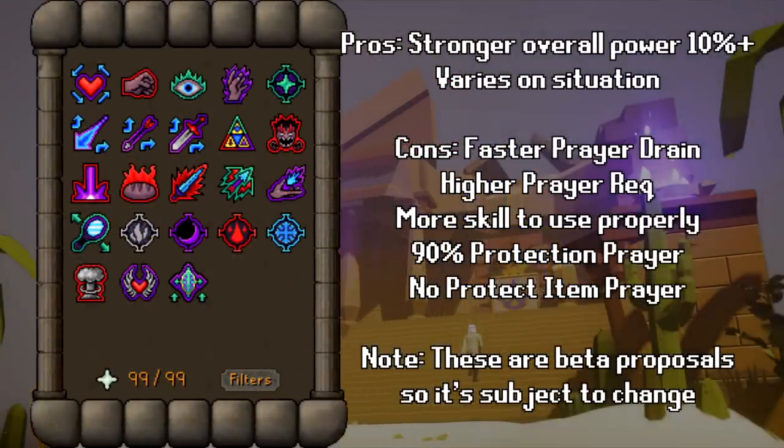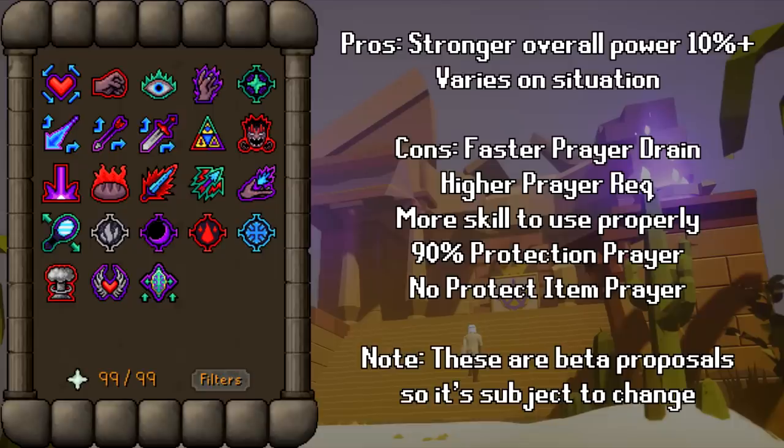The new Zaros prayer book so far looks pretty good — overall stronger than the regular book, roughly 10% in terms of power. However, this prayer book has some drawbacks: a higher prayer requirement, a heavier prayer drain, no Protect Item prayer, and a weaker protection prayer.